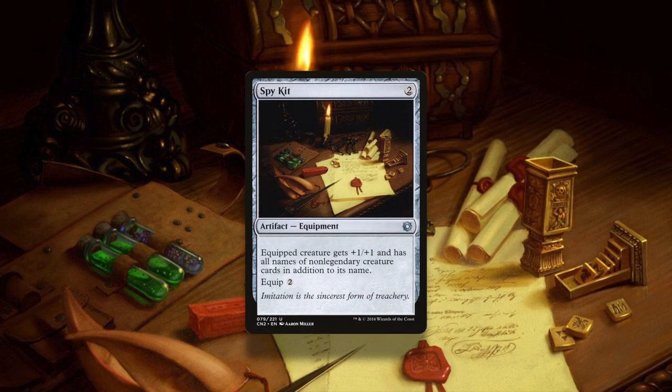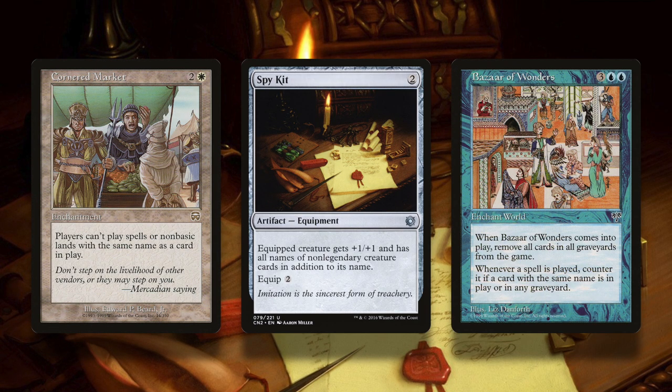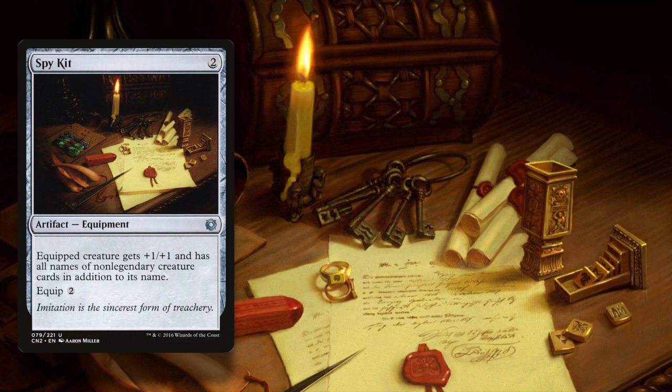And finally, you can lock out players from playing non-legendary creatures with Cornered Market and Bazaar of Wonders, both of which stop players from casting cards that share a name with permanents on the battlefield. Just keep in mind that this affects you too, but a lot of cards mentioned in this video just put the creatures straight into play and you don't have to cast them, so you can get around this lock quite easily. And there are some wacky ways to use Spy Kit. If you want to see how these combos would fit into a Verdant Succession deck, check out my video on your screen now. Have you ever used Spy Kit? Did you even know Spy Kit could be used in EDH? Let me know down below, and when you need another combo, come back here to Combo Breakdown.